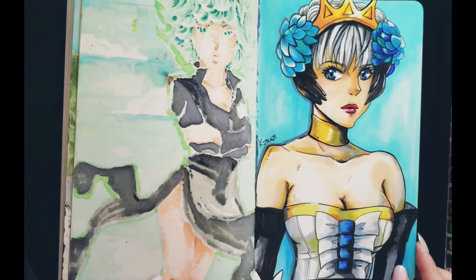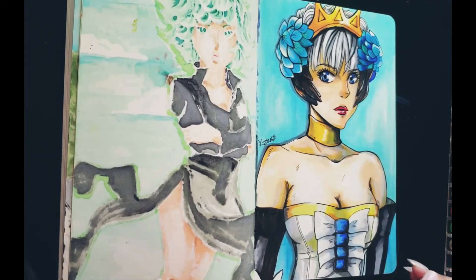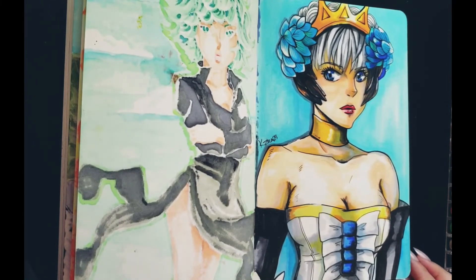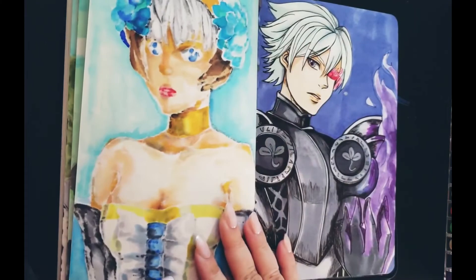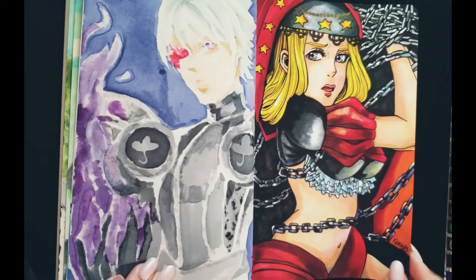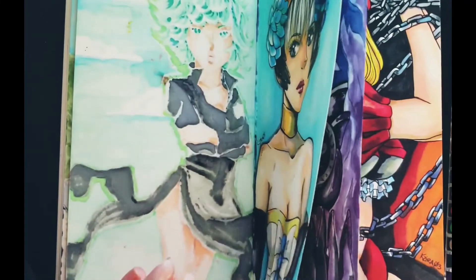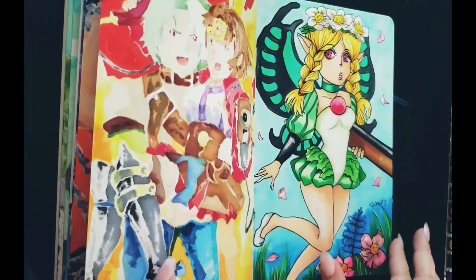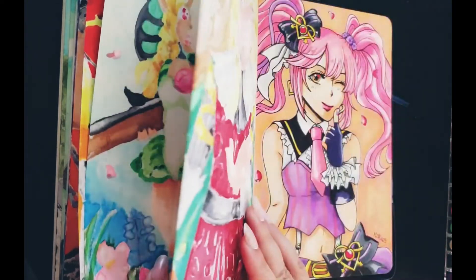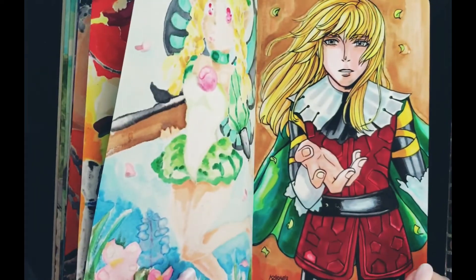For the next pages, these characters are from the game called Odin Sphere Leifthrasir. I played the game — it's a 2D fast action pace and I really love how the characters were made, their background storylines and their powers. So this is Gwendolyn, the Valkyrie princess. And this is Oswald, the Shadow Knight. This is Velvet, the Witch of Elrit. And this is Mercedes, the Fairy Queen. And this is Cornelius, the Pooka Prince. Those are the characters from Odin Sphere Leifthrasir.